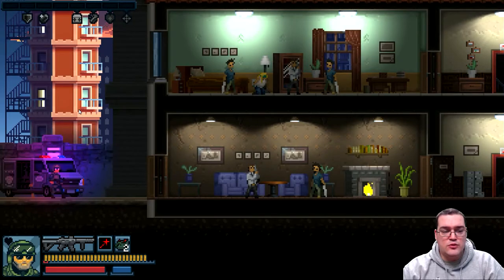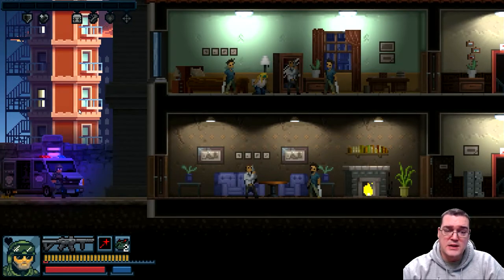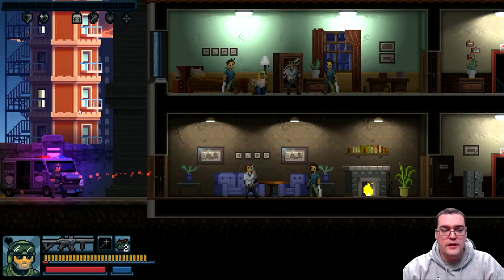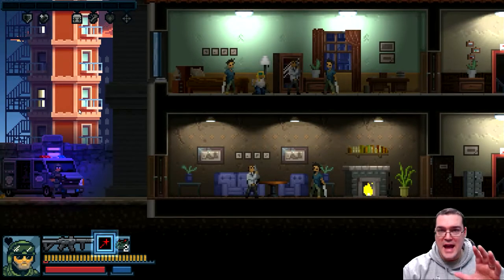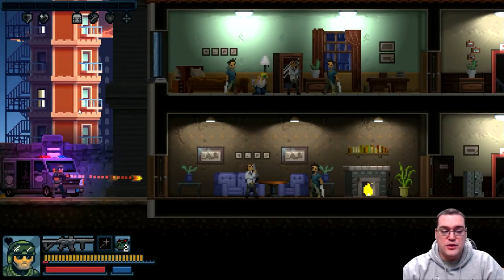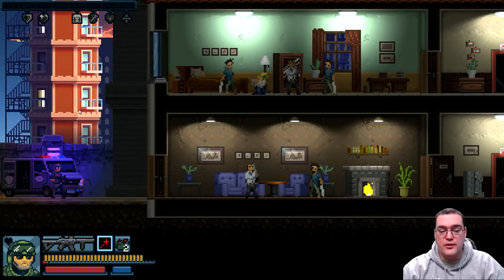You've got the kick command, B is reload, and you can fire with the X button or with the right trigger — I prefer the right trigger. The left trigger does your special attack: for this character it's an aimed shot, a single bullet that fires straight. There's a little recharge indicator in the bottom left corner so you can't just spam that attack rapid fire.